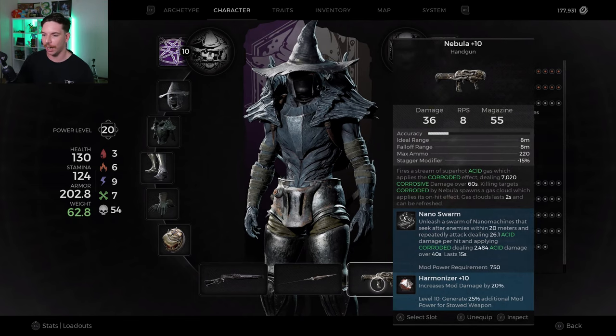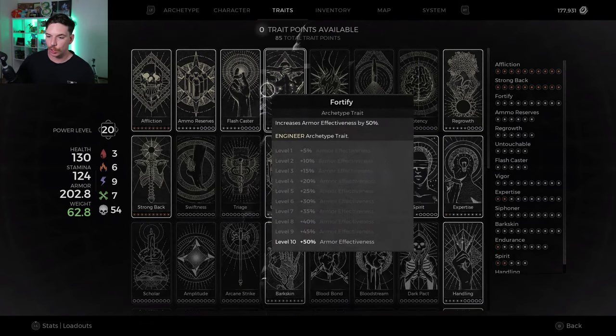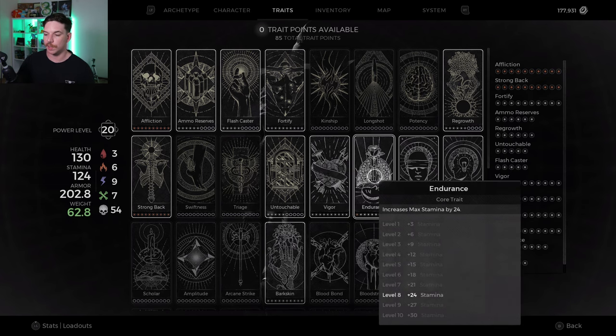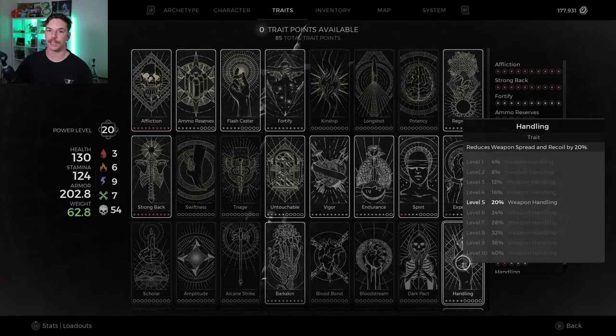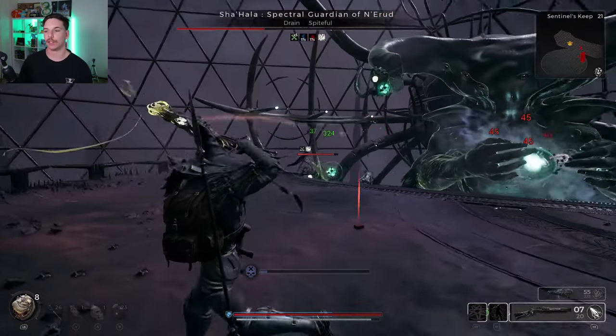For traits: six points into Ammo Reserve, five into Flash Caster, maxing out Fortify, six into Regrowth, five into Untouchable for more invulnerability window — I've really warmed up to that trait card. Maxed out Vigor, seven into Endurance, three into Spirit to help get mods back quicker. Now that Stone of Malevolence got fixed it doesn't generate crazy mod power anymore. Maxed out Expertise for faster skill cooldowns, maxed out Barkskin, five points into Handling — you definitely need this with a shotgun. Last but not least, max out Siphoner for survivability.